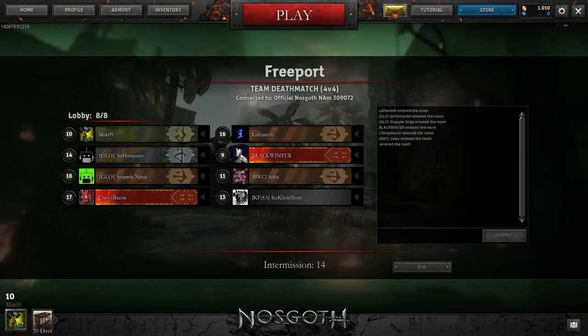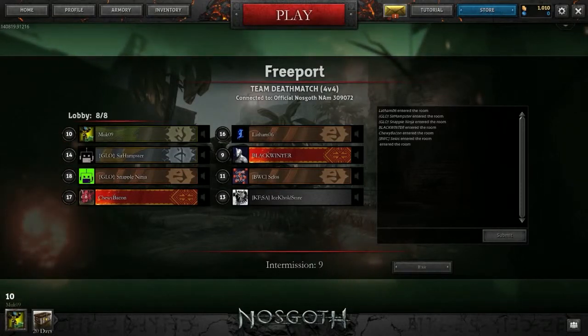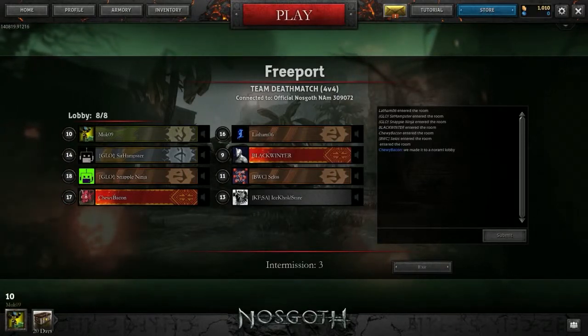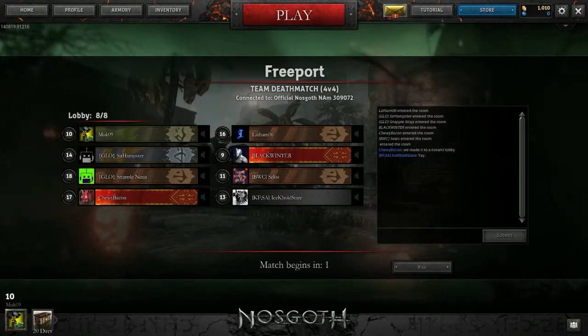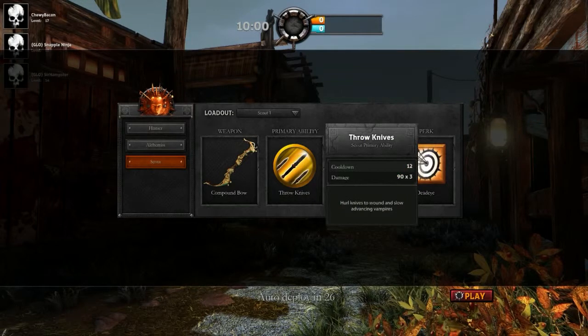As you can see there are different little icons to the right of our names. I have the most prestigious founders pack here — the gray one is the normal founders pack, the red one is the Warlord founders pack, the green one I have is the Warband, and the only one higher than what I have is the Immortals founder pack. Basically you're giving the company money to help build the game. I've been having a lot of fun with it.